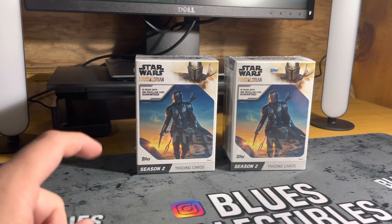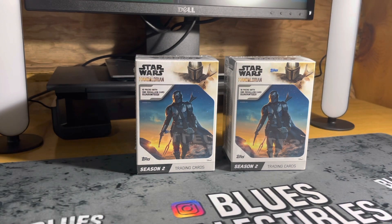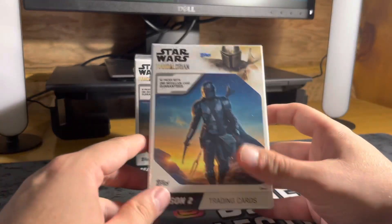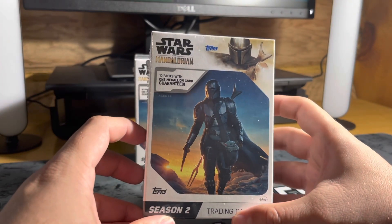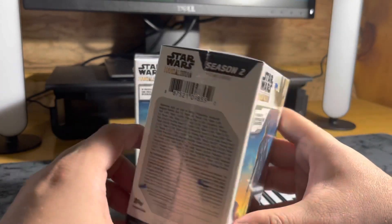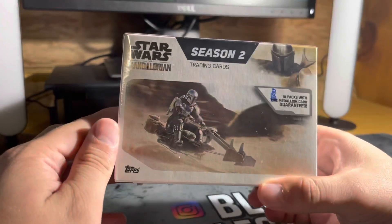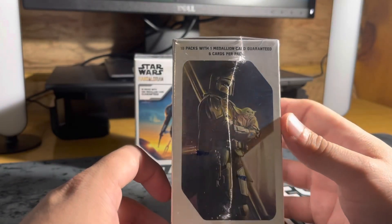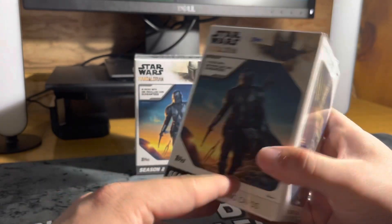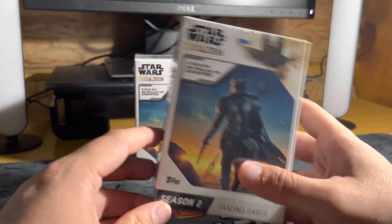This video is exclusive for subscribers only, so hit that subscribe button down below. These are going to be two blaster boxes of Topps Mandalorian Star Wars Season Two - 10 packs with one medallion card guaranteed. On the side here you've got Mando and the Child - Grogu - so we're opening up two of these.